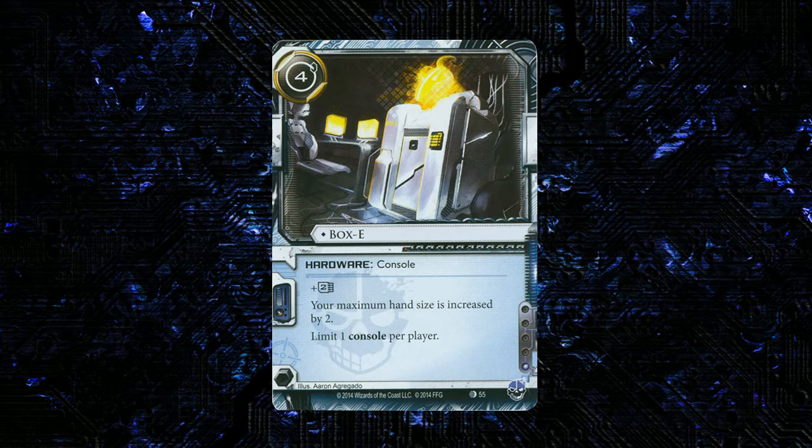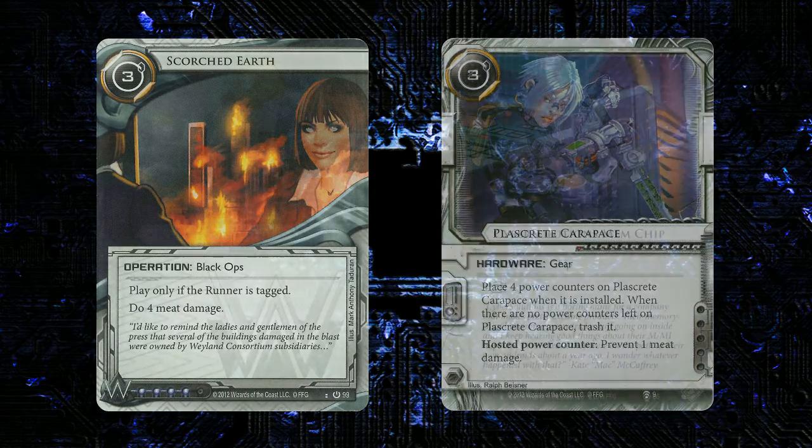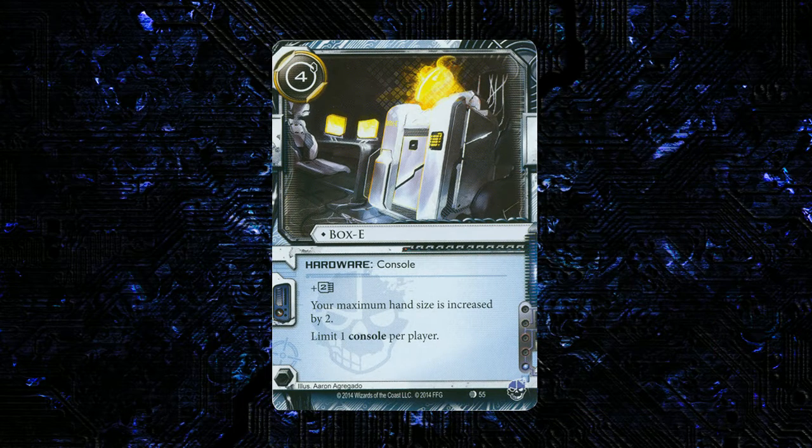This is a very general use card, and the plus 2 hand size is really good as a pseudo-Plascrete type effect. It's only going to make your maximum hand size 7, assuming no brain damage, so you'd have to find one more hand size increase to survive two Scorched Earths. But when you consider that 4 cost is kind of the going rate for 2 MU, having the additional bonus of the increased hand size makes this a decent choice. The plus 2 MU and plus 2 hand size for 4 cost — it's just a good deal.